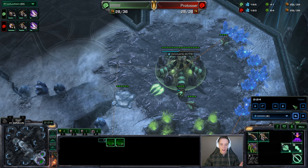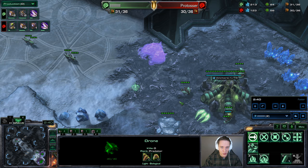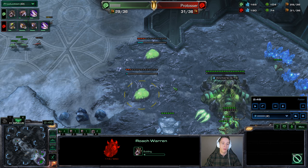Another reason Frozen Temple is such a great map for this strategy is there's a nice little tight choke right here in the natural. I can wall it off with two 3x3 buildings — a Roach Warren and an Evolution Chamber — which is coincidentally what I'm going for right here. Then I can wall it off with a two-square unit, such as a Queen. If I pause it for a moment, I can put a Queen right between those two buildings and it will create a full tight choke, meaning my opponent is not going to be able to break this.